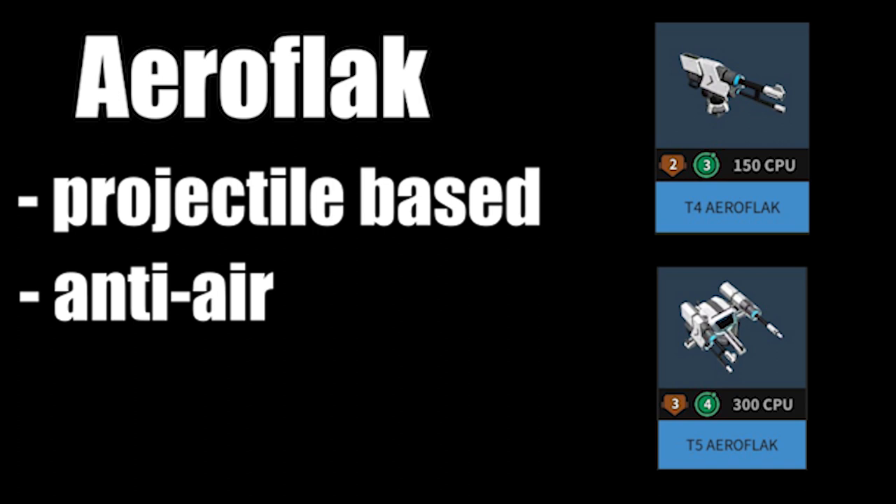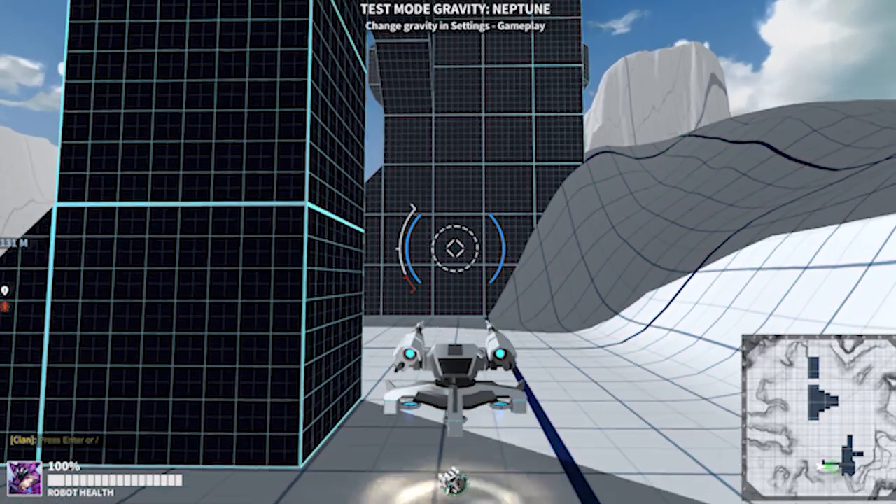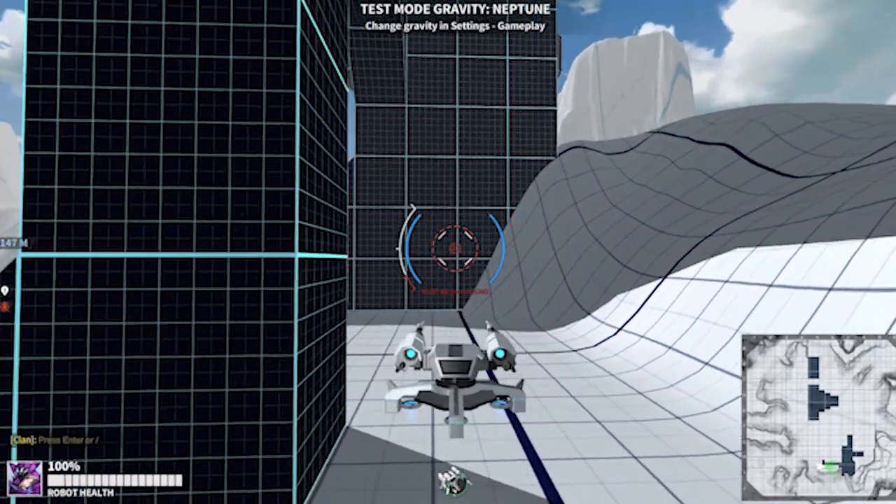Aeroflak is a projectile-based anti-air weapon with two different tiers: tier 4 and tier 5. Neither of these tiers have a unique aspect to them other than basic stats. Because this weapon is unable to fire above a certain height above the ground, it is typically used on a ground bot.